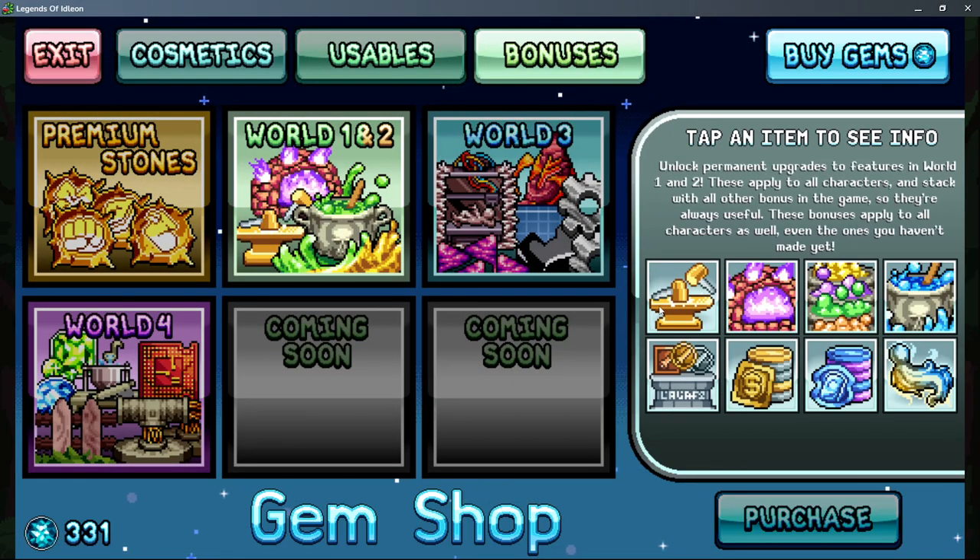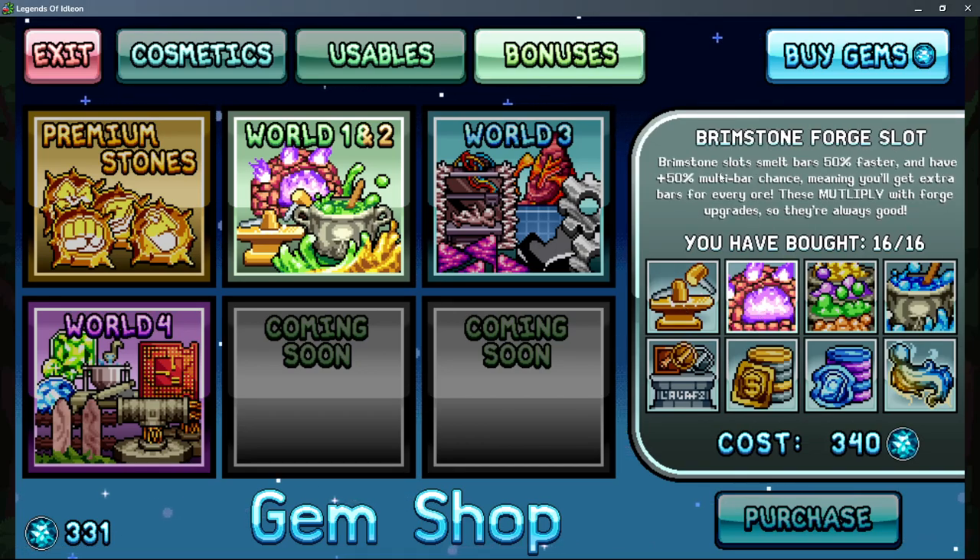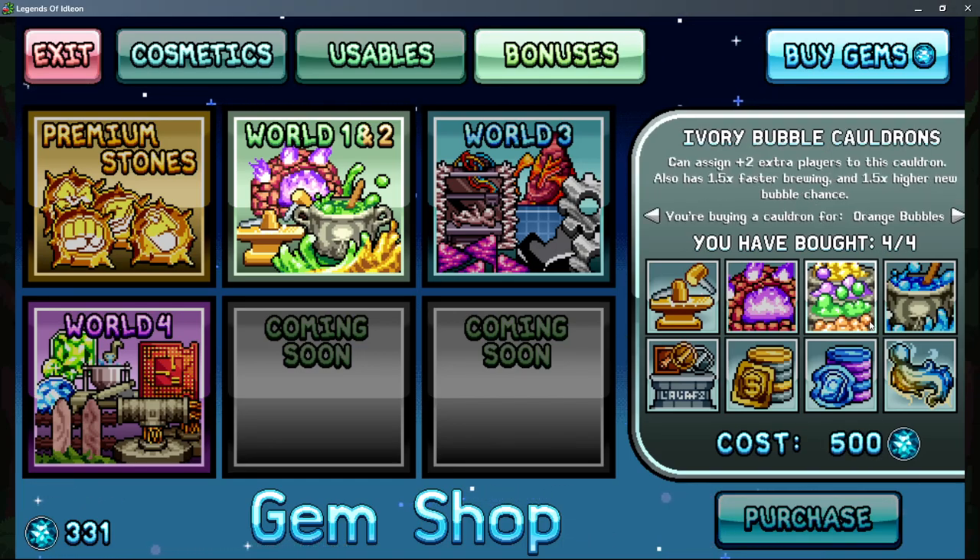Infinity hammer is insane — you're gonna want that early on. Brimstone's four slots are also really good; you don't need to max them out, they're fairly cheap per slot so it's something you can work towards weekly with your free gems if you're diligently farming bosses. The cauldron is fairly strong early on but later on not as much — it helps you unlock bubbles early in alchemy but isn't really required later.